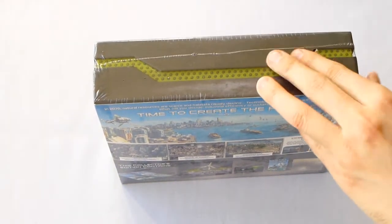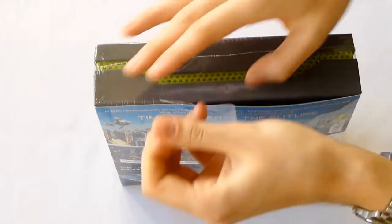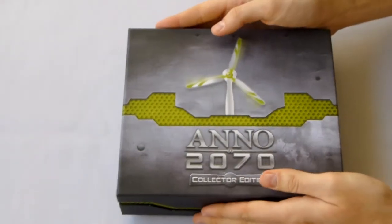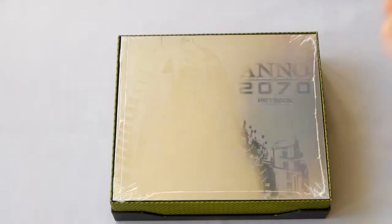Cut along this little green techy line right here. It's just like — was it Revelations? — had one thing covering it, and then you have the game box itself. It's just one whole package. So let's take the top off.